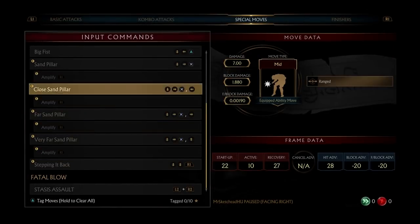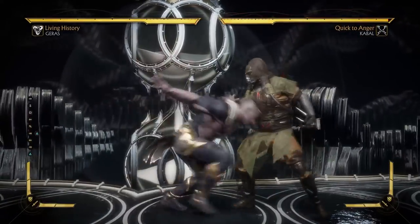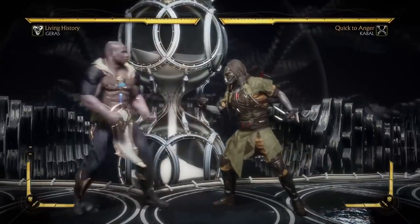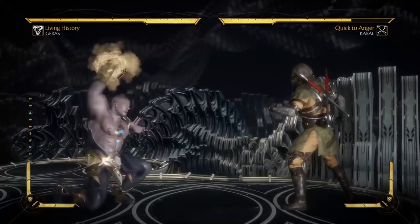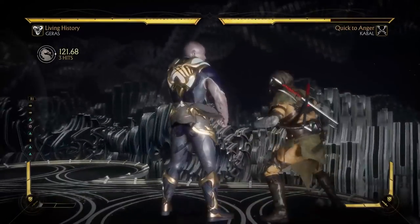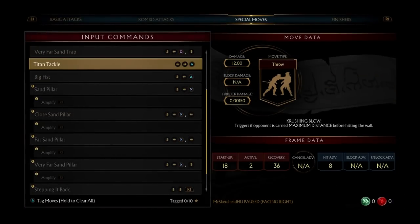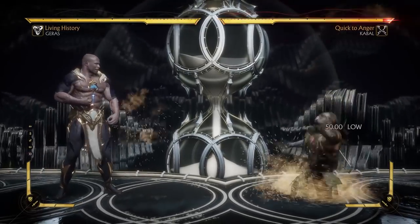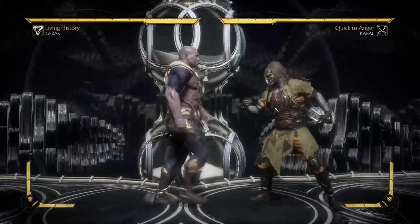He has a grab as well — Titan Tackle. How did I forget this? He does have a command grab. This one looks kind of cheap, I'm not gonna beat around the bush. It doesn't combo, luckily. But a full screen tackle — look at how far it takes him. And then once you have them, you can set up the sand pillar. Why do I have a feeling this character is gonna be pretty cheapo? I'm saying that in a half-joking sense, of course.